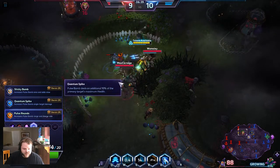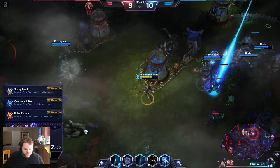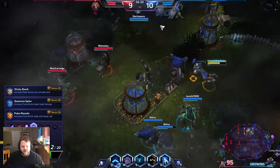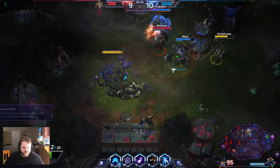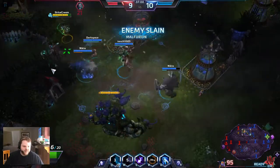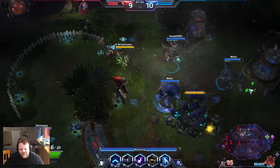Now at my next level talent I'm going to do Pulse Rounds. What Pulse Rounds does is it increases Pulse Bomb's range and it charges up to 150% faster if I'm hitting a hero. Come here — not for you, sorry, you're going to die. I saw an opening and I went for it.